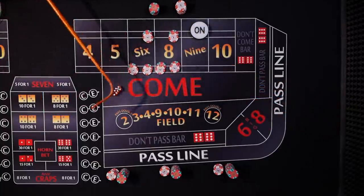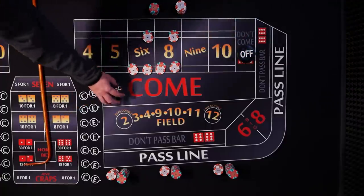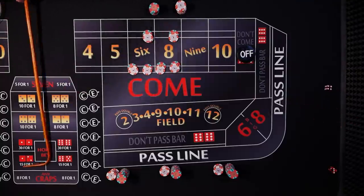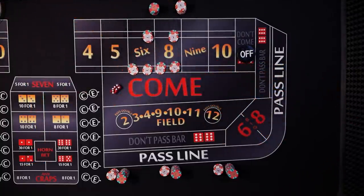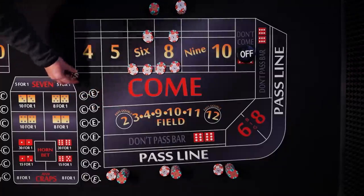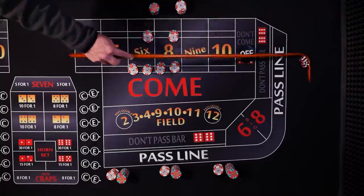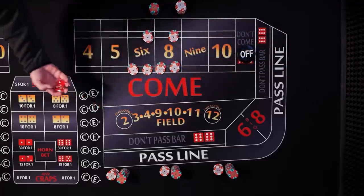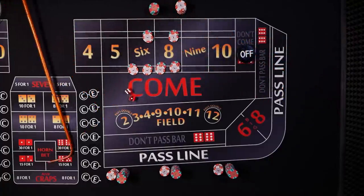We got a nine — that's our point, we hit it! Puck's off, bets are off. We need to establish a new point. Seven on the come-out, and that's why people say don't work them on the come-out. And eleven, yo.